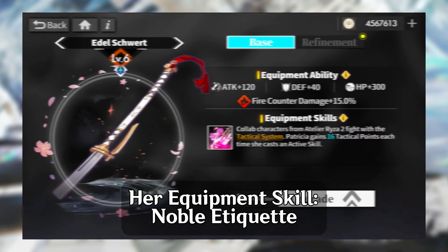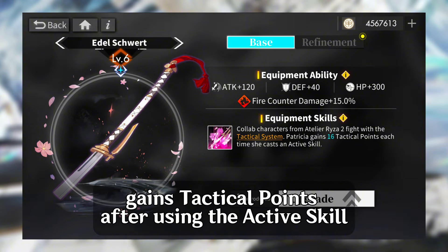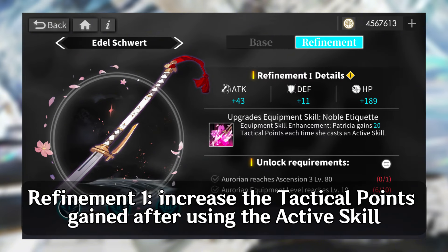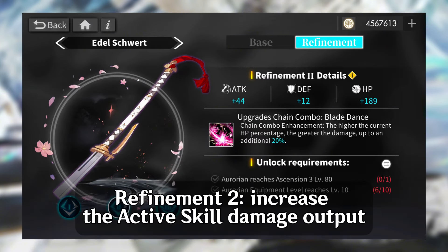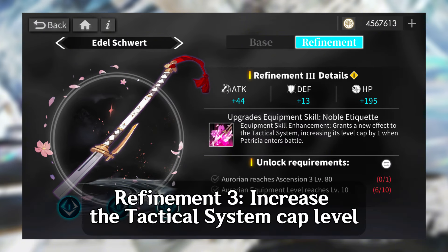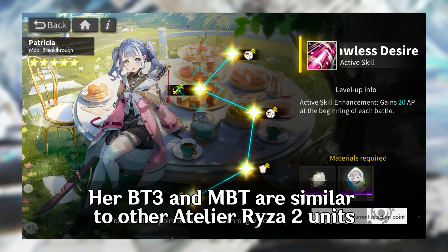Her equipment skill, Noble Etiquette, gains tactical points after using the active skill. Patricia also has equipment refinements: Refinement 1 increases tactical points gained after using the active skill, Refinement 2 increases active skill damage output, and Refinement 3 increases the tactical system cap level.